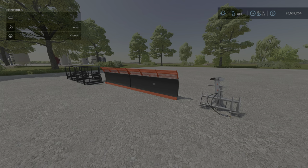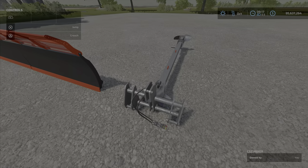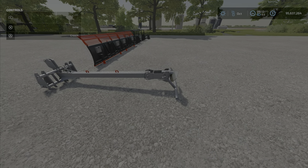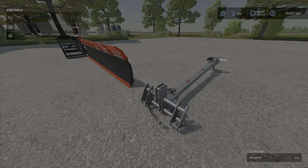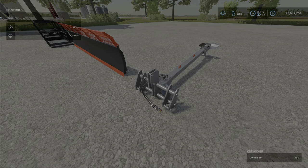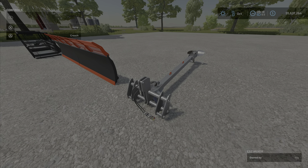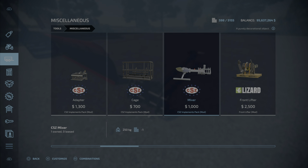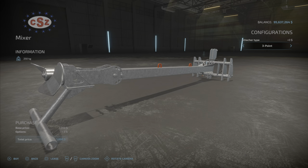The first item we're going to consider is this one, because it really has no purpose in the game. It's called a mixer for liquid manure, costs a thousand dollars. It's really just a decoration, something to play around with — maybe for role play of some sort. You're going to find it under miscellaneous as a purely decorational object. You can attach it via telehandler, wheel loader, or three-point link.